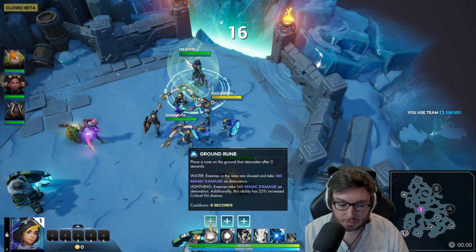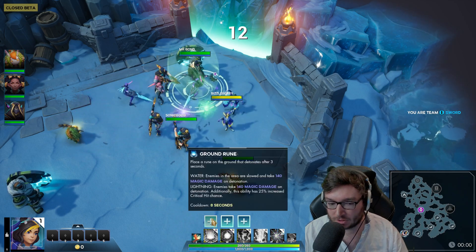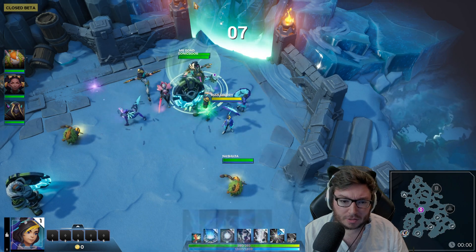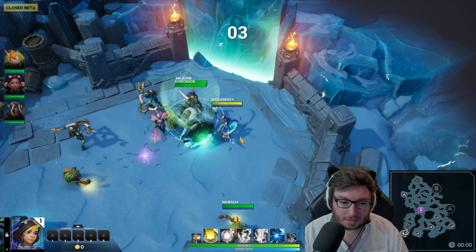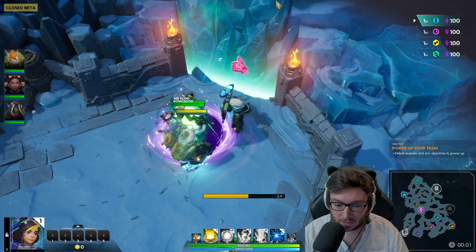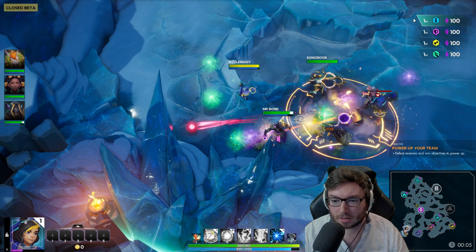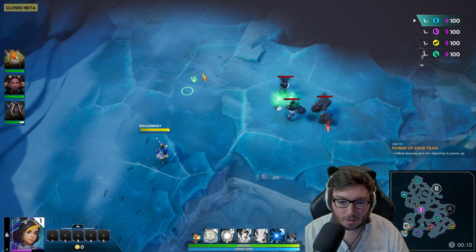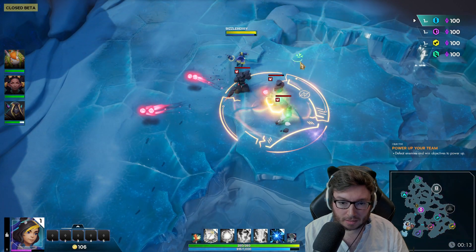Skye has two stances: a water form and a lightning form, and you can change in and out of those with D. In the closed beta, one of the talents is that when enemies are inside a lightning rune — the lightning circle — they take 10% more damage, which is a nice damage amp. The damage is kind of delayed, so after a few seconds the lightning goes off and does damage. That's the Q in lightning form.